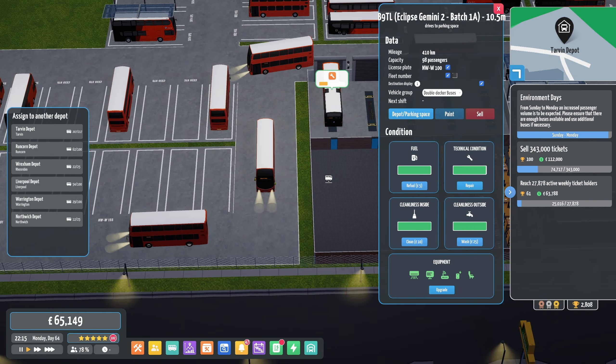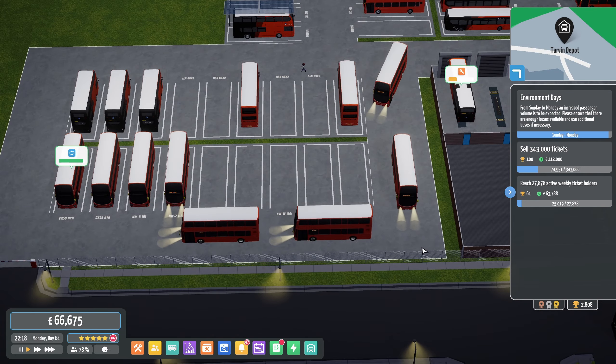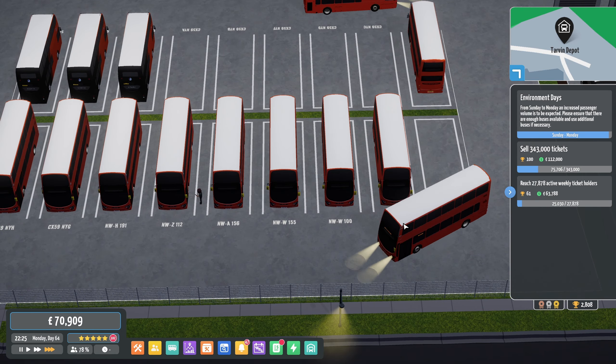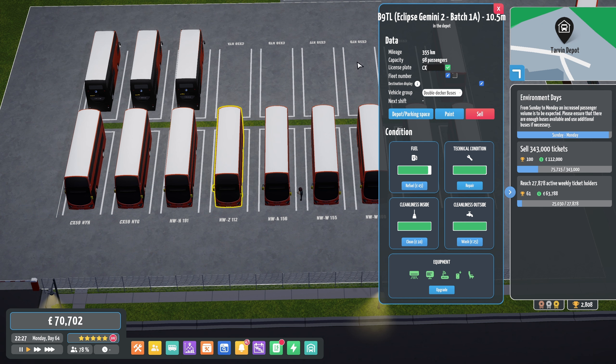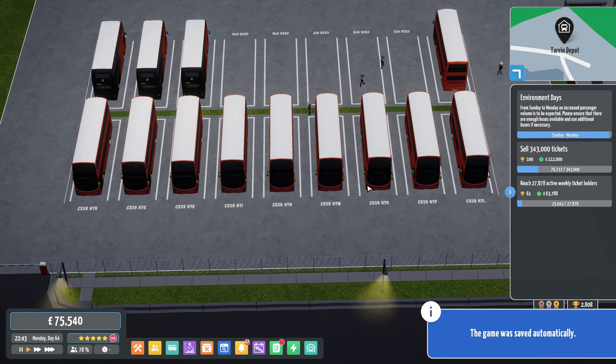Right, where are you going? That's 100 — you've got a space already. As do you. And what are you? You're 154, so you can go there. Right, get all these Geminis in. So we've got a new influx of Gemini 2s. CX-59 NYH and NYJ — they're lovely. CX-59 NYK, NYL, NYM, NYN, NYO, and NYP. We have got a few of these Geminis now. They've all got reg plates — that's lovely.